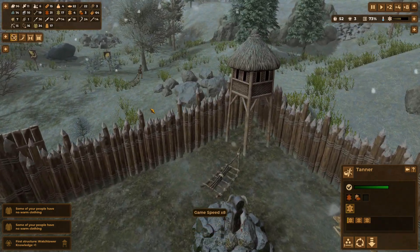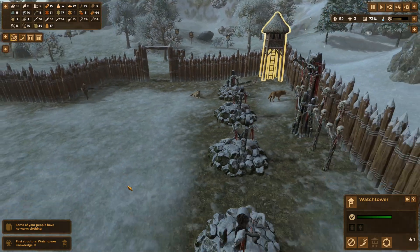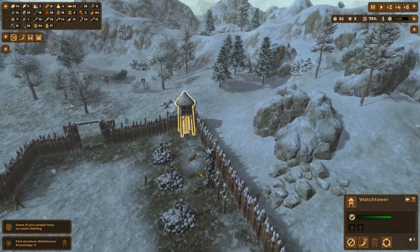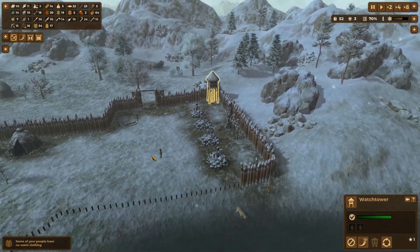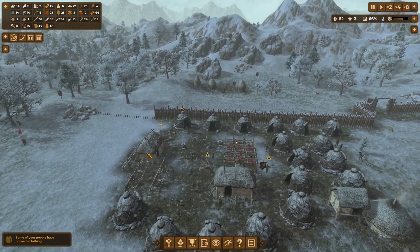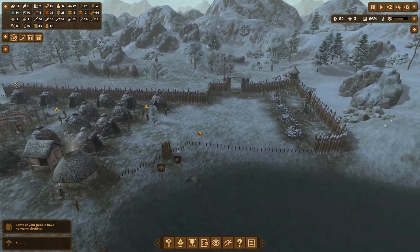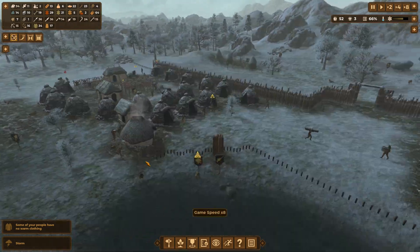First structure watchtower — oh hello! We've got our first watchtower! Good to see. I'm putting it there because the raiders came from this side last time. They might come from a different direction next time, but I'll make sure to have a tower at each corner just to be safe.